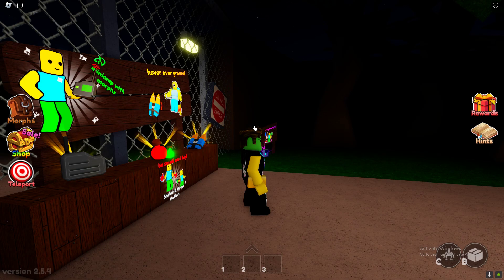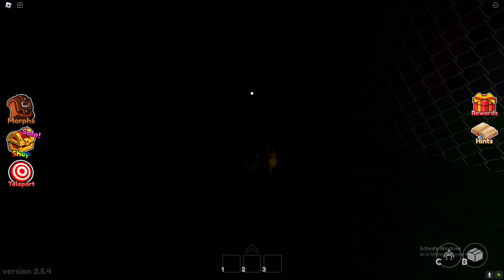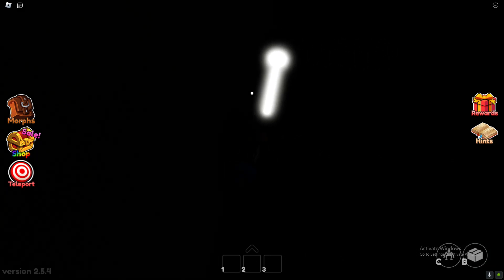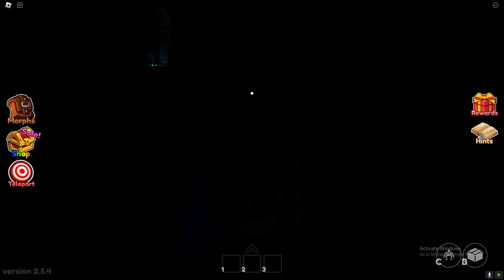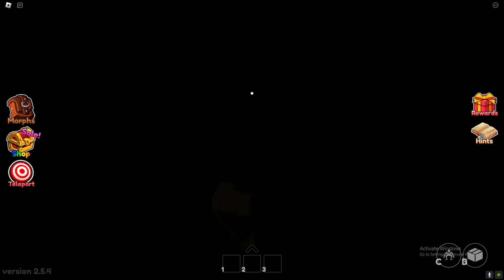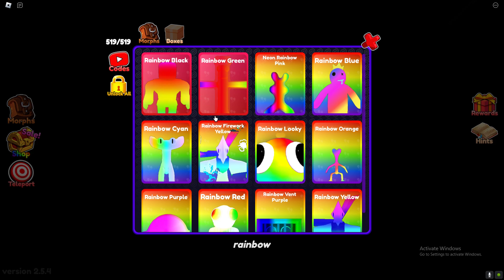In a video I made a while back showing what they all look like, someone asked where to find rainbow purple. So we'll do rainbow purple next. If you walk straight this way you'll stop walking and be able to walk through the wall — it's kind of hard to find where to do it, but when you do you can get rainbow purple.